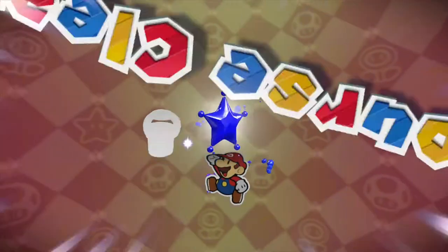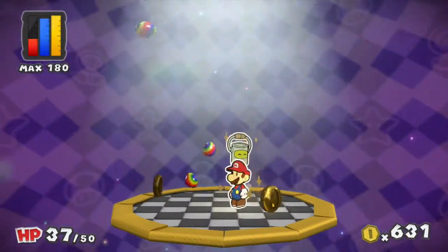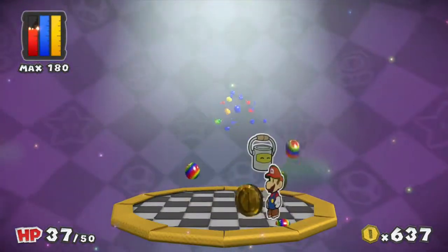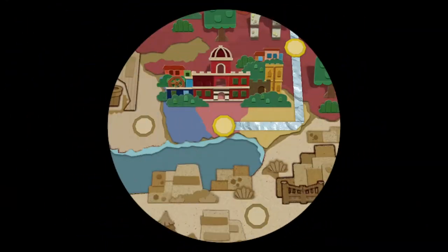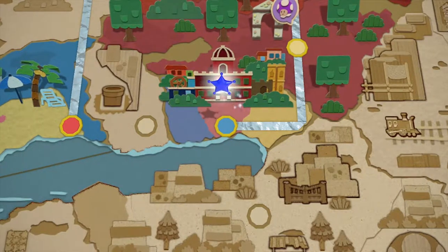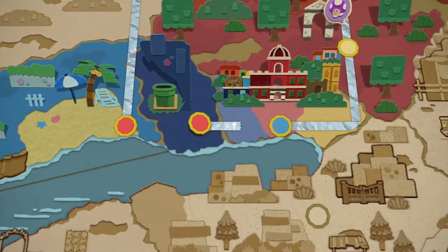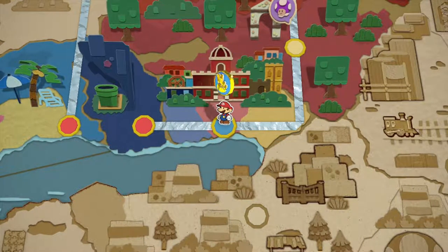So let's grab the mini paint star. Course clear! But don't worry, guys — that is not it for this episode, as there is still much more to cover in Port Prisma. So let's get right back into it. First of all though, where does this mini paint star take us? Well, it seems to bridge the gap to Blue Bay Beach quite nicely.